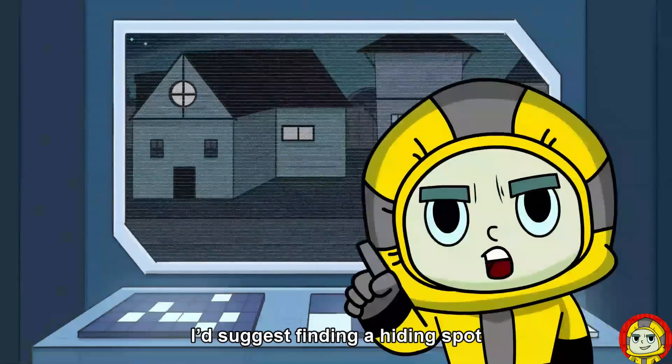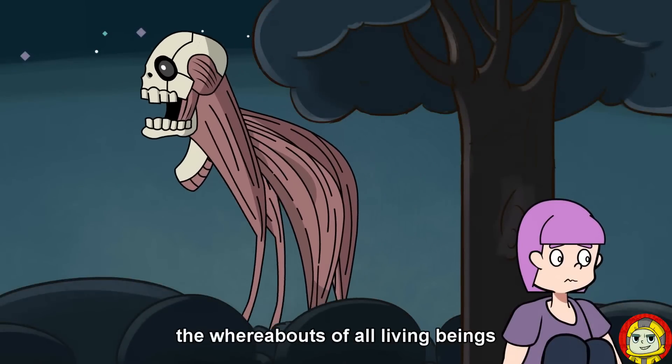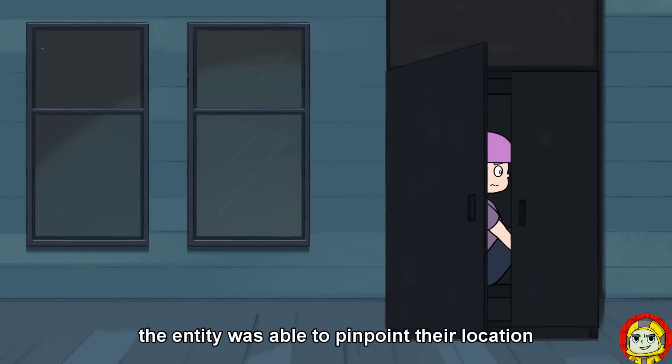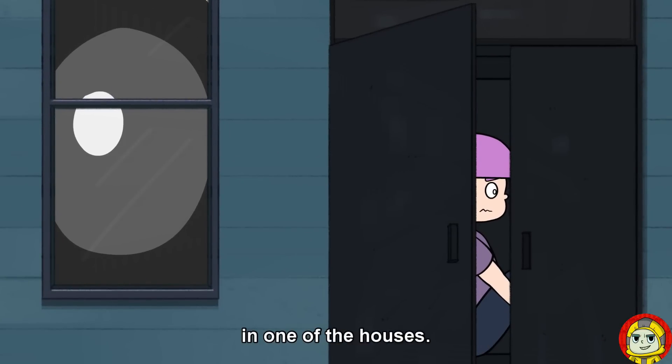Finding a hiding spot in the sea of houses may seem like a good idea, but it appears that it can sense the whereabouts of all living beings on the level. A survivor claimed that the Entity was able to pinpoint their location even when they hid inside a closet in one of the houses.